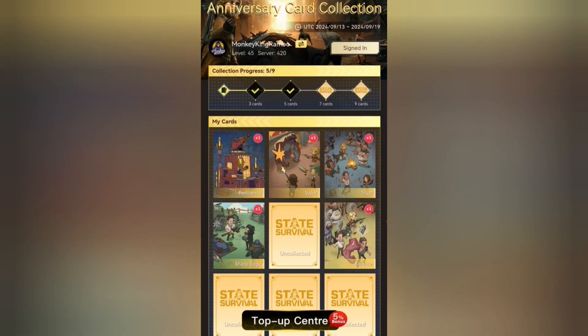You sign in and once you sign in you get each day a card. You can use all your farms for the next 4 days because today, tomorrow, up to the 19th you can collect those cards.